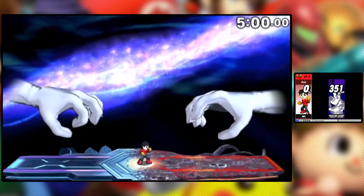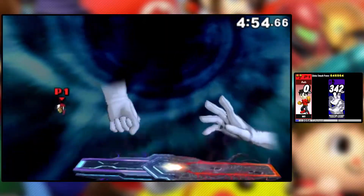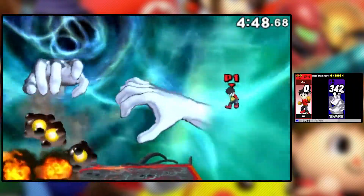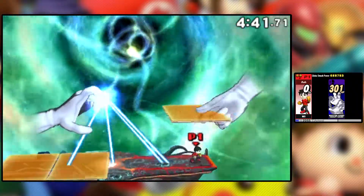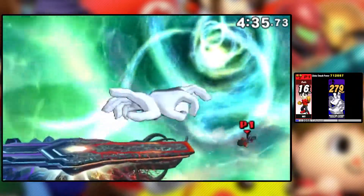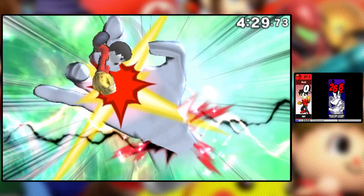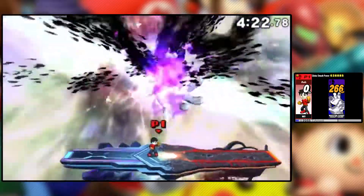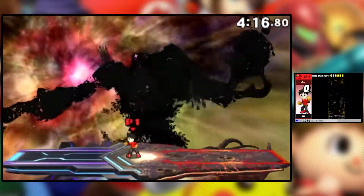Against these guys I would normally use the side B, because you get a bunch of hits in at once and then that nice little uppercut at the end. It could also kill you though if you do it near the edge — completely unintentional, I was going to explain that and then almost got myself killed. I need to play really safe because I don't want to get knocked down to 7. The circle pad has done me in. We're at risk of going down to 7 unless I play safe.